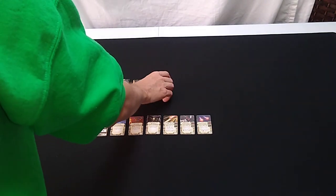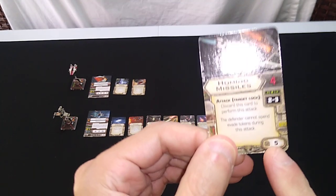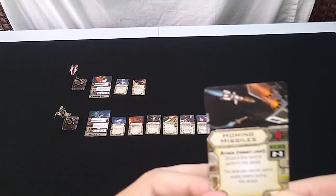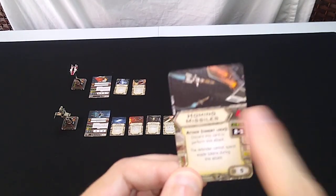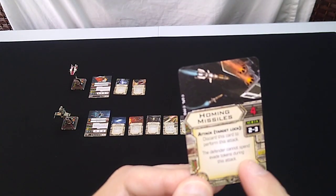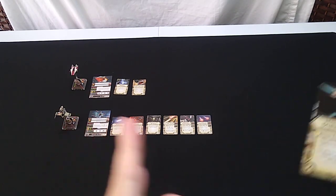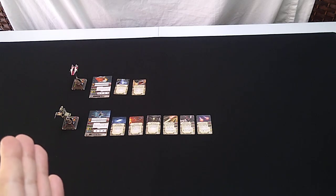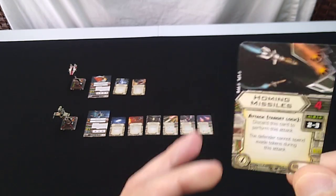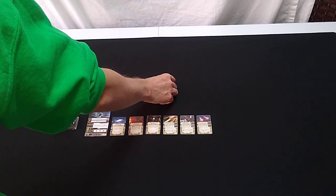We've switched from cluster missiles to homing missiles. Honestly, it's because this one's worth five squadron points more than cluster missiles — I just wanted to beef up the squadron point total. Range two to three, four attack dice. You spend a target lock to use this. The defender cannot spend evade tokens during this attack. This is good for a Rebel ship to have because practically every Imperial starfighter can evade, so that's a good neutralizer. That's the Tycho Kelchu loadout.